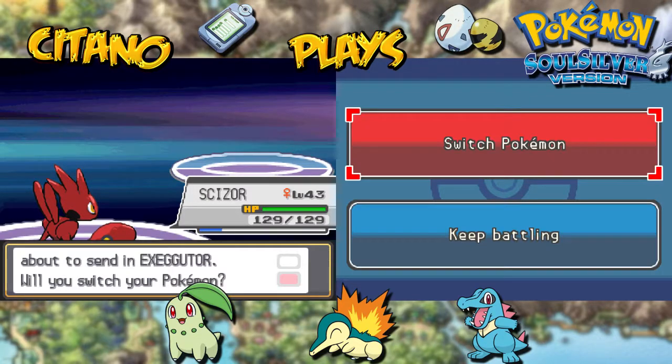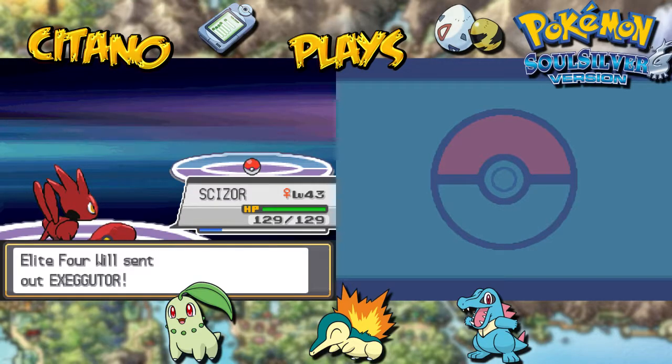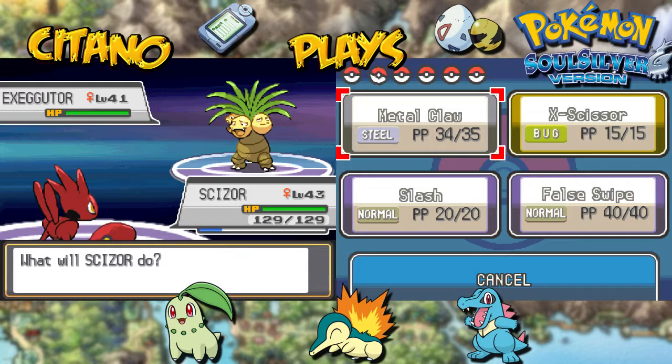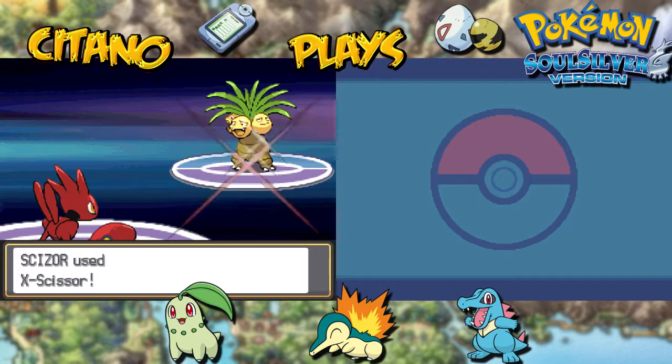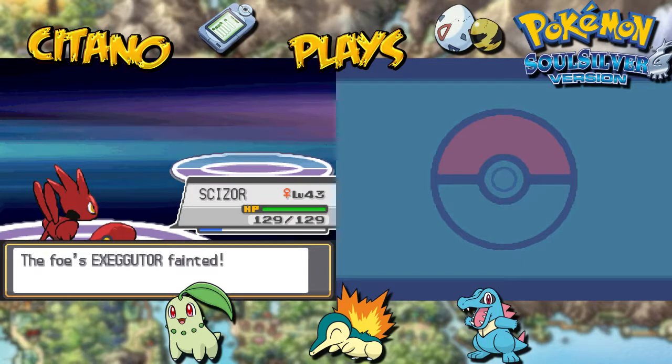Our next Pokemon will be Exeggutor — dual type Grass and Psychic. We're going to stick with Scizor for sure, because Exeggutor has a whopping 4x weakness to Bug. So what do we do? X-Scissor! That's gonna take care of Exeggutor for sure — quadruple weakness takes down Exeggutor in a single hit. Scizor is doing so good after his evolution, as he goes up to level 45.